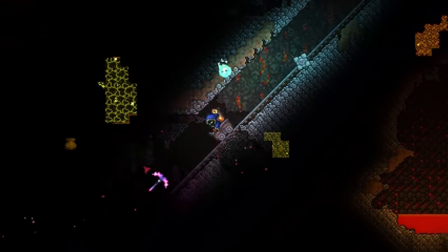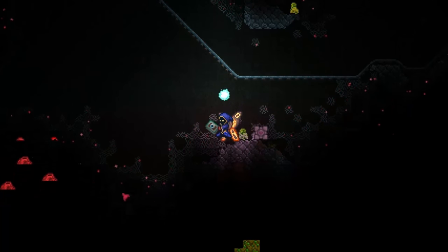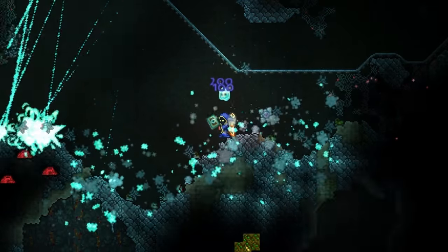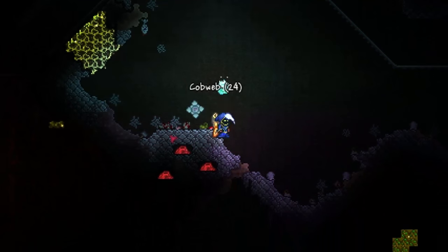Hello everybody, it is MrTheEppingNinja here. I'm back with another video. This time we are looking at a new feature which is naturally occurring in the world that got added in the 1.3.1 update, and that is geyser traps — which you can see on the left here. There are three geyser traps at the bottom, and you can find these naturally in your world.